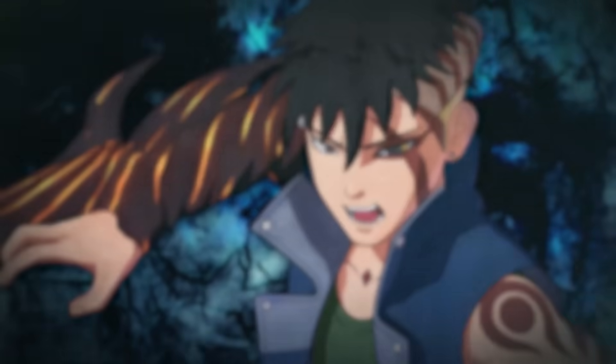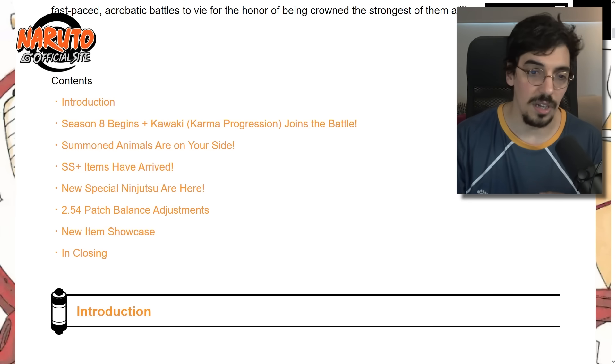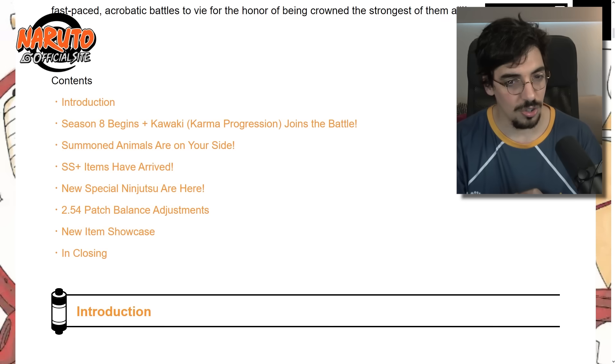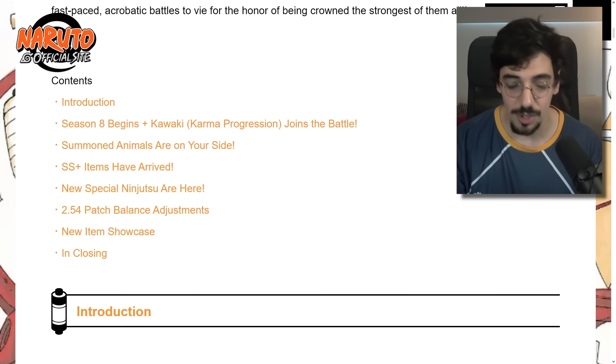If you're looking for a character review, we'll be back tomorrow with a full look at Kawaki Karma Progression. We're going to start with a preview of Kawaki, then Summoned Animals, then SS Plus items, New Special Ninja 2, Balance Adjustments, New Item Showcase, and a Closing Message. By the way, this game is actually getting custom lobbies — I don't know when, but they mentioned it. I hope there are more details at the end of this blog.